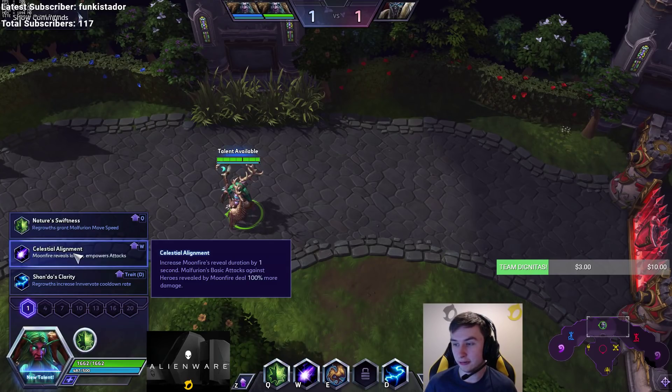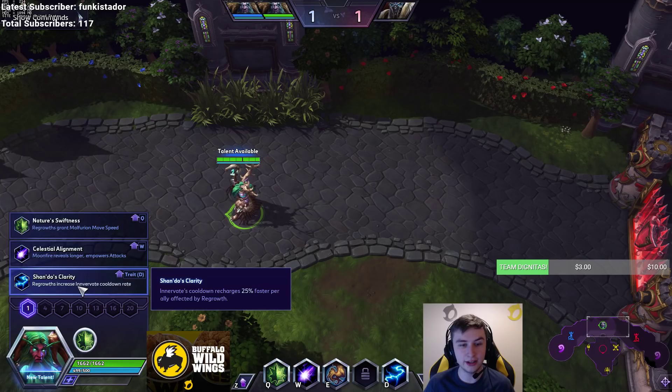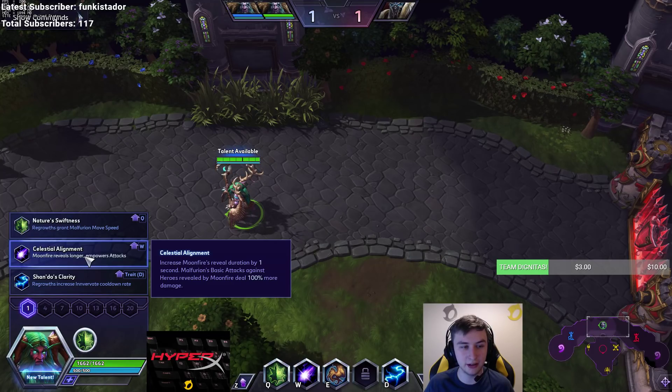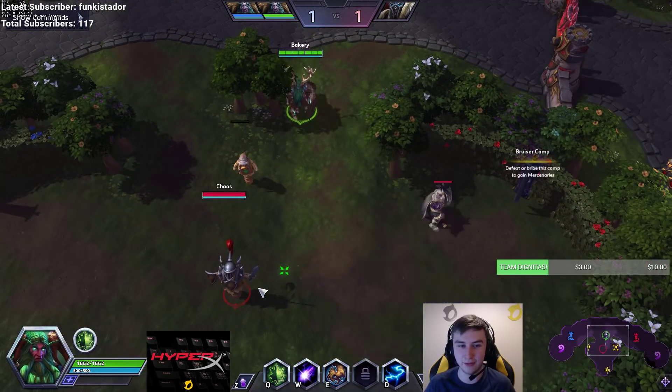His entire talent tree has also been reworked to complement this. Innovate's cooldown recharges 25% faster per ally affected by Regrowth, so you need to cast Regrowth on as many heroes as possible, just like you should be. Celestial Alignment is the same talent — they did slightly reduce his auto attack damage from PTR, but it's the same thing that everyone knows and loves.